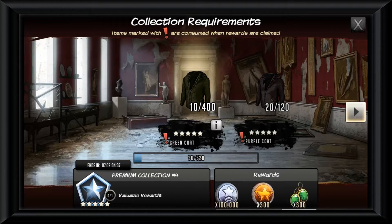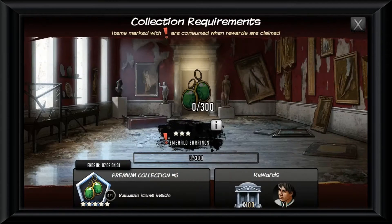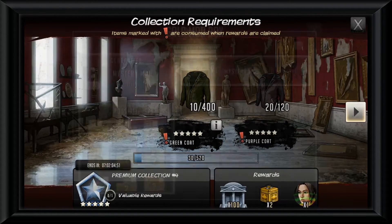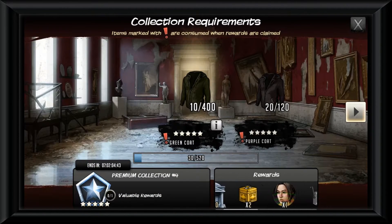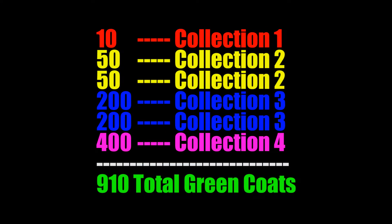Collections four and five are one and the same — when you complete collection four you will automatically complete collection five. We will need 400 green coats, and at this point if we have exactly 120 purple coats we will get zero in return. Unless purple coats are offered in the shop or events, that makes getting the third part of collection three pretty hard — almost impossible.